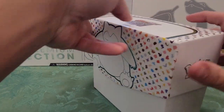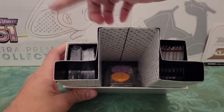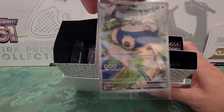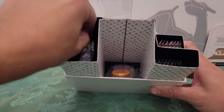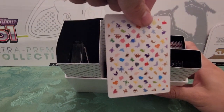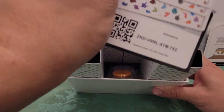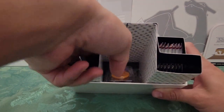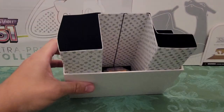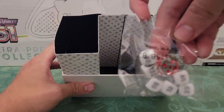And this is the box — we've got Snorlax on both sides and it says 151 on top. Let's open that up and see what's inside. So we've got packs on the side, sleeves and energies, and some goodies in the middle — I think these fold out if I remember correctly. So you get one of the promo cards — Snorlax. That's pretty cool, I'll add that to my collection. And then this is a stack of energy cards. There are some dividers, a code card, card sleeves, coins, status indicators, and dice for the card game.